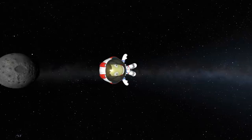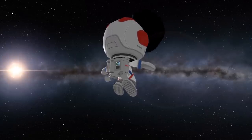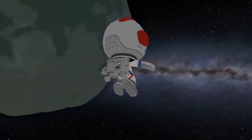A few moments later, Bill has coasted through space, been pulled through the sphere of influence of the moon, and after a few more orbits of Kerbin has reached Minmus.